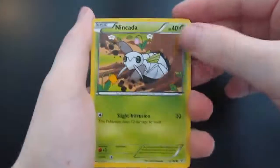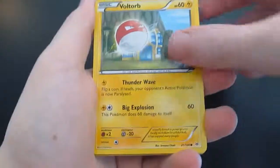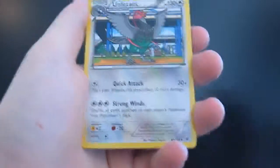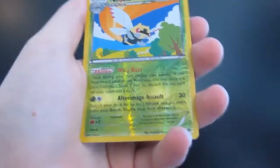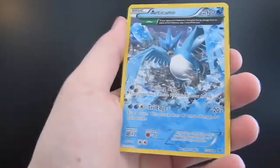We have a very good week indeed. We start with a Nincada, a Pidove, a Dunsparce, a Voltorb, a Pikachu, an Exeggutor, and a Manectric. Our reverse holo is a Ninjask, and we got another Half Art — Darkrai EX. That deserves a code card.